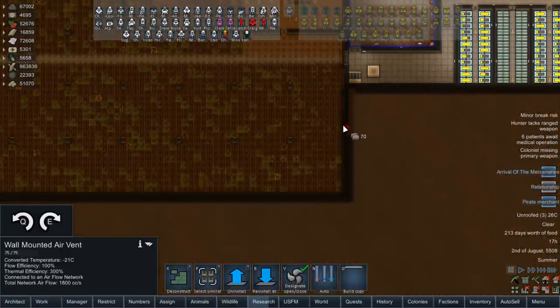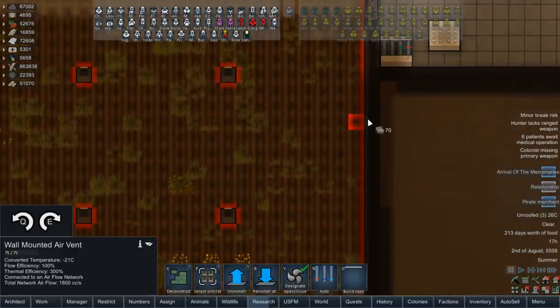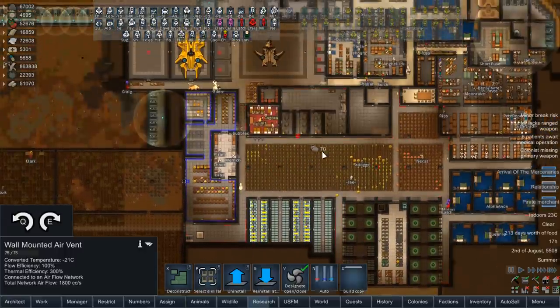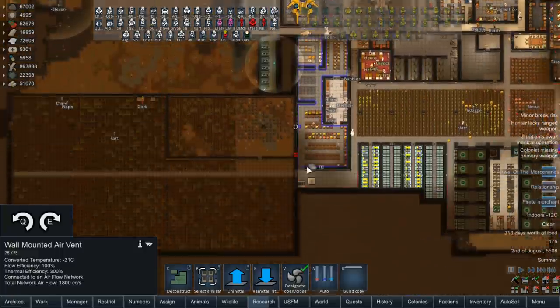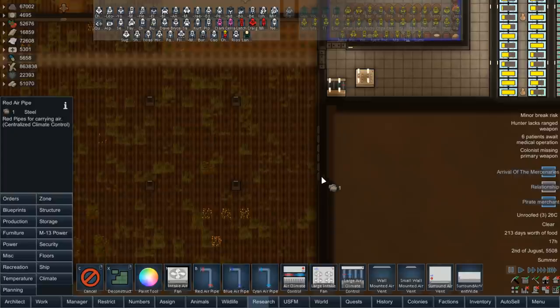I guess we could do that along this wall. I don't know how many we're going to need either, which is a little bit tricky. It'd be nice to get some of the venting from this to go into here. But I don't want to do any of it — it's all a nightmare in this base. Like I said, it's not going to be used ever again so there's not really a point.